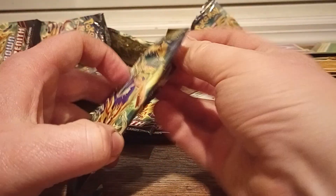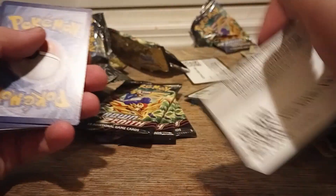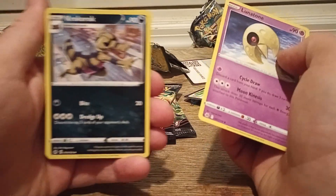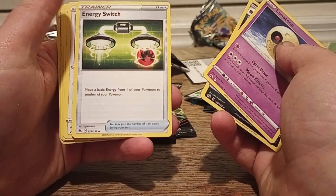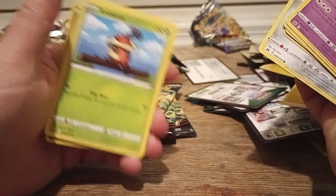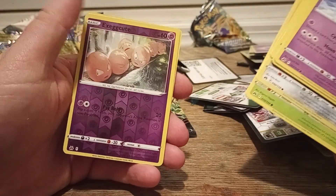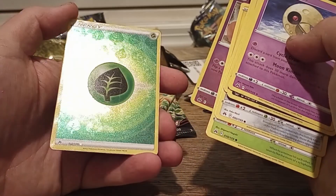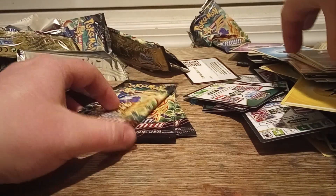Come on! I just want one Galarian Gallery. That's all I want. Another V-Star right there. Crocotot, Lunatone — I saw some shininess, don't know what it is — Energy Switch, Chatot, Yanma, Pawniard, Cricketot, Shanks, Exeggcute, Reverse. Okay! Okay, that is — I'm actually happy with that. Not bad. Not bad. That's actually kind of cool that I pulled that. It's actually worth a little bit of money too.